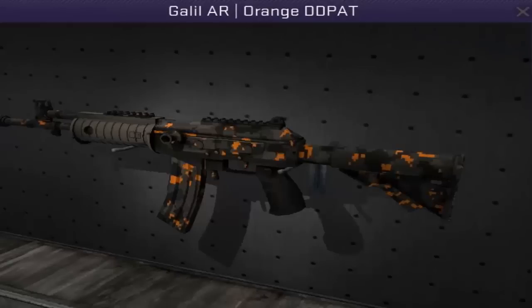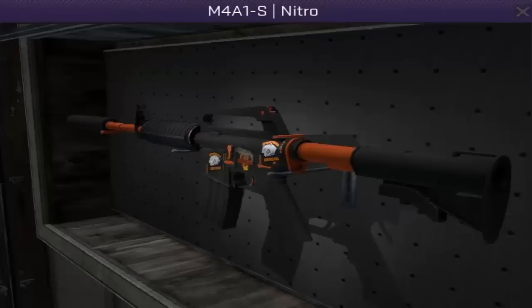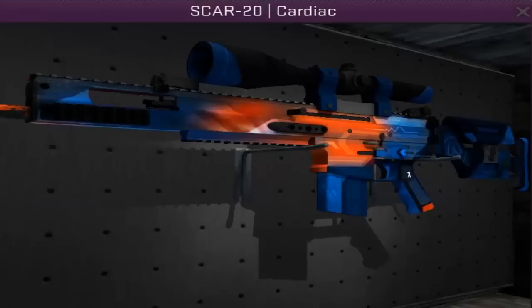The Galil Orange DD Pat, the M4A1S Atomic Alloy, the P-2000 Fire Elemental, the M4A1S Nitro, the M4A4 Asimov, the P90 Asimov, the SCAR-20 Cardiac — a skin I've told you guys countless times about. I just loved it, I don't know why, I love the skin.